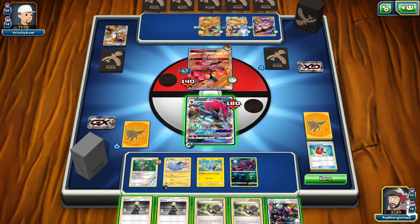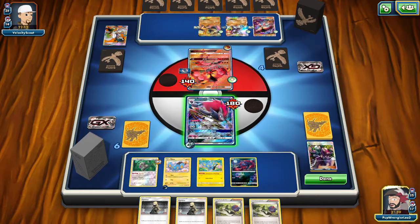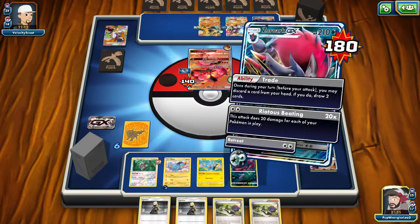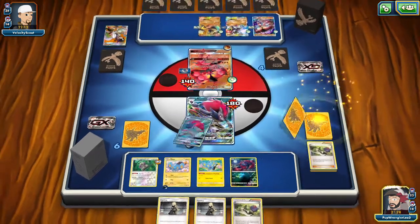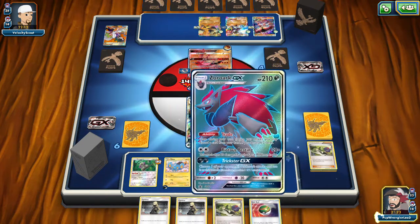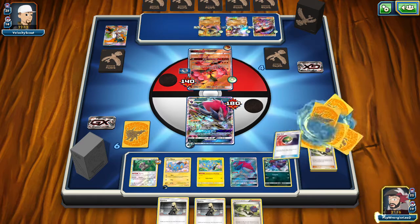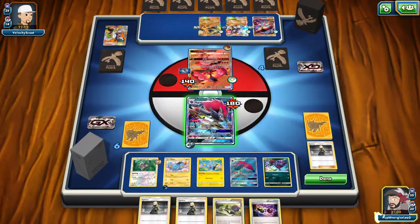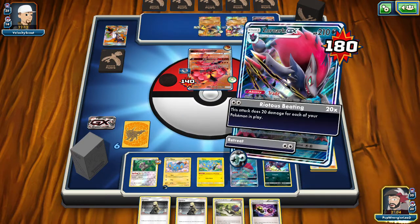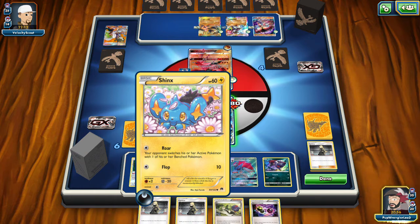He's just taking a knockout with Luxio next turn. Man, getting that energy every single turn, Field Blowering that Parallel City and those Dumbbells. We didn't put the item lock on last turn. They got the Regirock down for that Jet Punch. Boy, that's a strong Jet Punch — 180 with one Strong Energy. Let's try to get rid of it — missed. I don't see anything else set up. He has no energy but he has supporters up the wall — that is really bad for us.